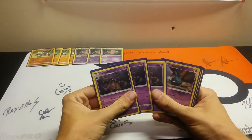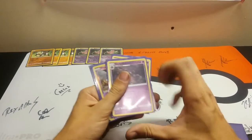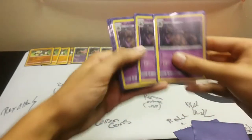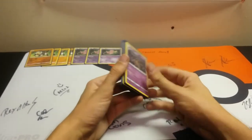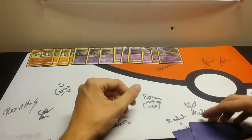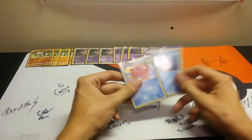We run a three Garbodor, three Trevenant line. Garbodor is obviously used for the Trash Lanch attack, which does 20 damage for each item in your opponent's discard, punishing opponents for playing a lot of items. What we're looking at in this deck is making the prize trade better for us — since we're only one-prize attackers, we'll be doing pretty well.